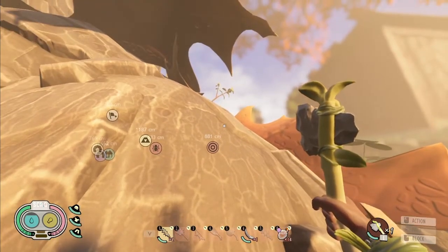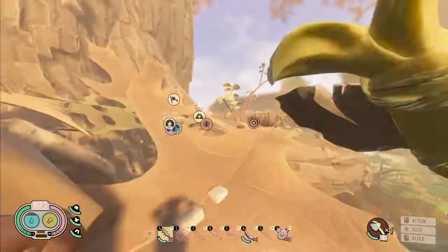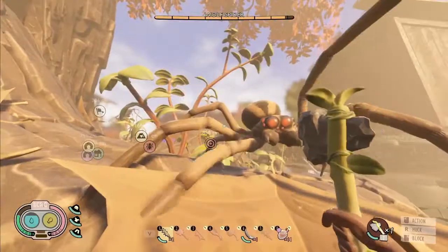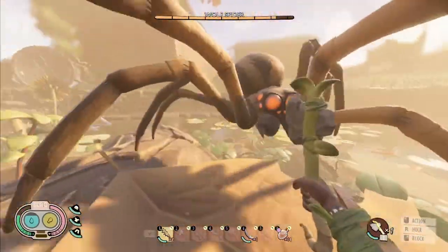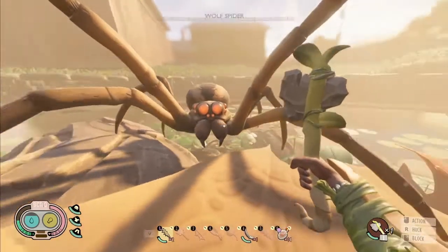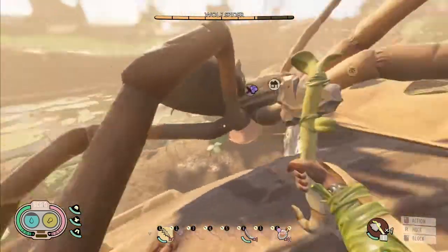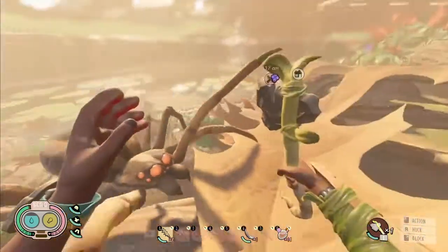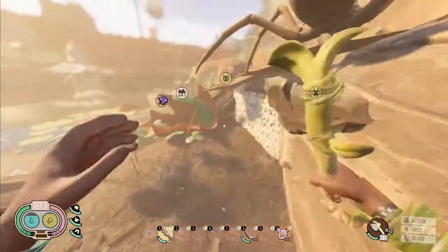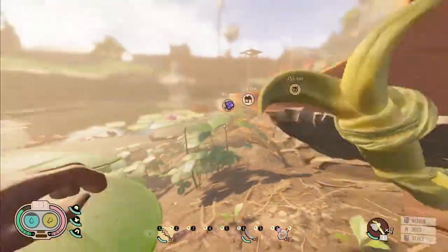I see a wolf spider right there and I'm going to go fight him and then talk about his moves afterward. He's stuck — sometimes the AI gets stuck. This is a thing that happens. If this happens to you, you're lucky and you get a free kill, but since I'm making a tutorial I don't actually want this to happen.